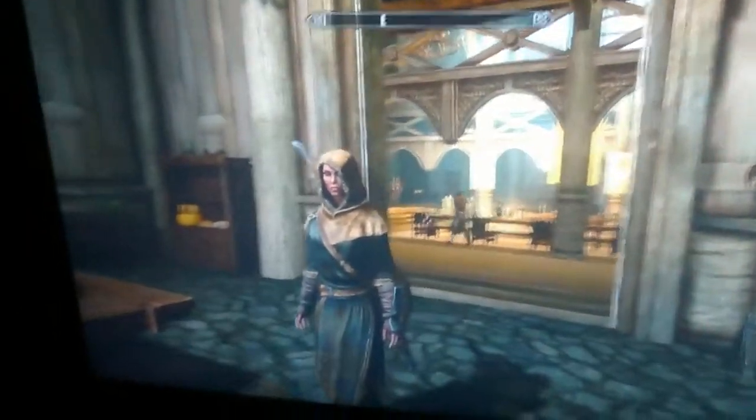The first one is the one that you get out of the cage, when he says there's something in there. I thought it was pretty cool looking, but she looks kind of like an assassin — not much like the Dark Brotherhood, but I'm still pretty good with that.